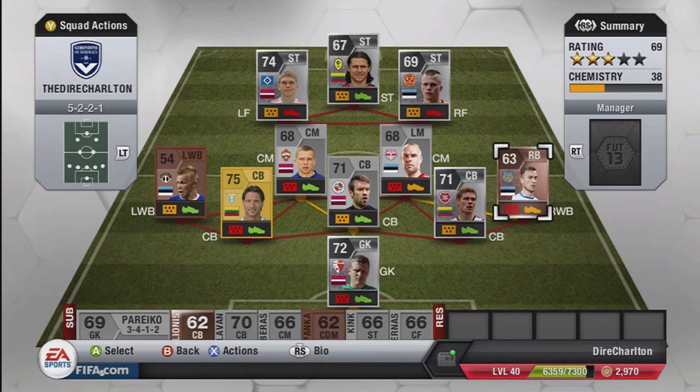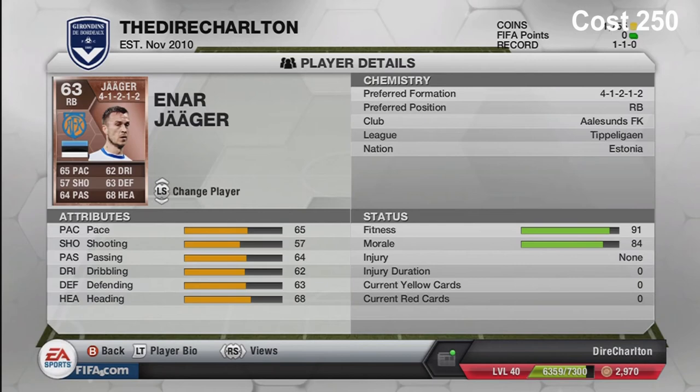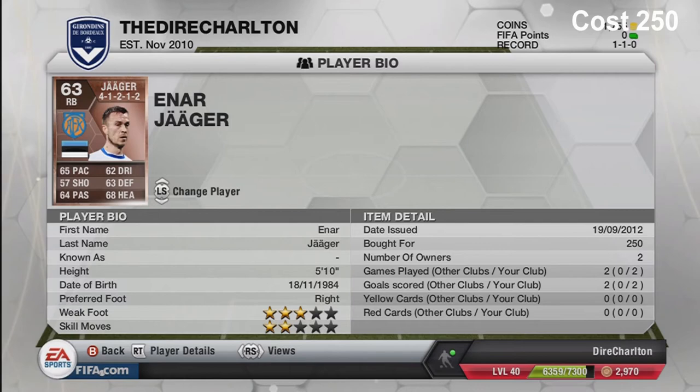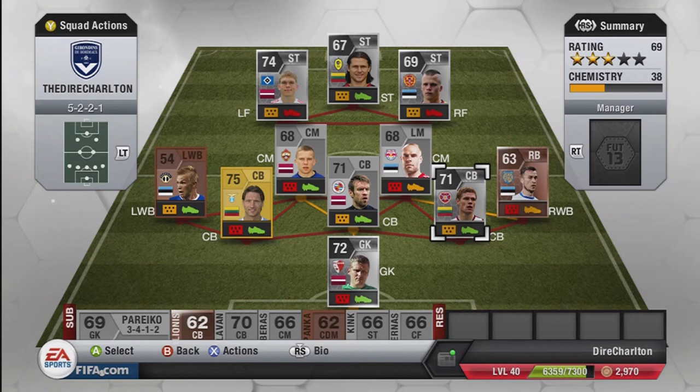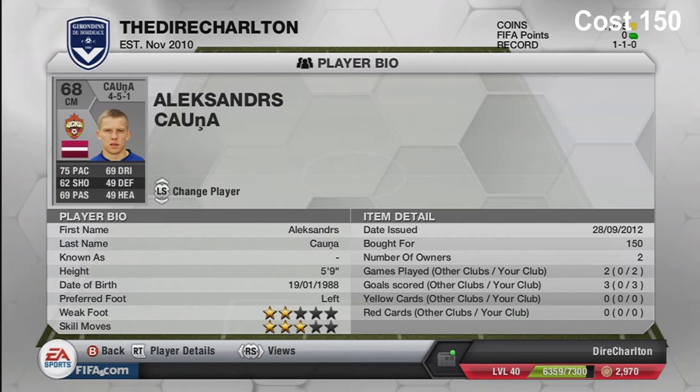My next player is from Estonia and also plays in the Norway league - Edgar Javaga. He's probably my best free kick taker and has scored two goals for me already this season. Three-star skill moves and two-star weak foot. His best attribute is a free kick rating of 87 - really use that. If you're playing a Norway league or Estonia league team, you should definitely play this guy.